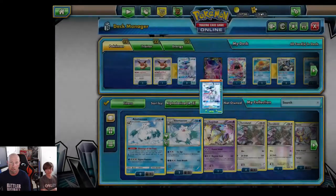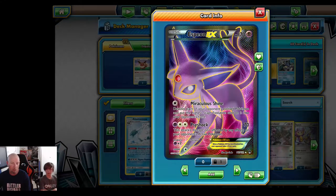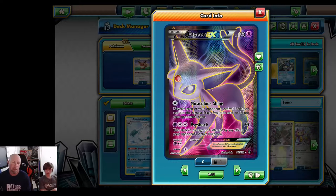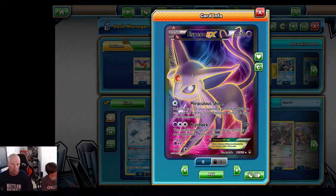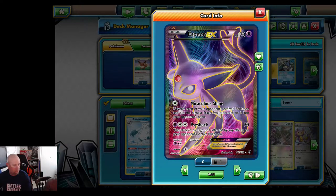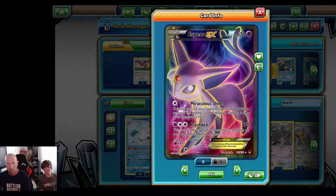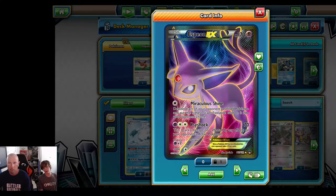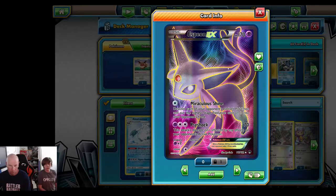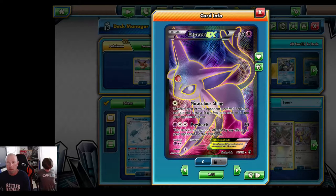The opening strategy is: get the turn one Freezing Gaze lock, power up with DCE, and start doing snipe damage. Espeon is the supporting cast — we're sniping 30 here, 30 there, devolving them, and we're running Potown. Potown plus the 30 snipe takes out 60 HP Pokémon. Ralts and Zorua are the big two targets. Trubbish needs a bit more damage, and for Piplup, we'd run the 70 HP version — there's too much Buzzwole doing 30 snipes already.